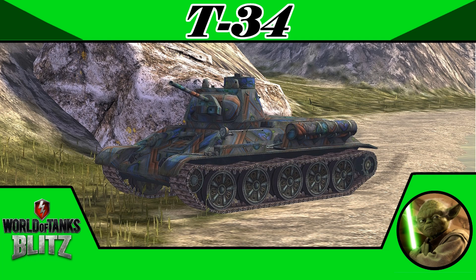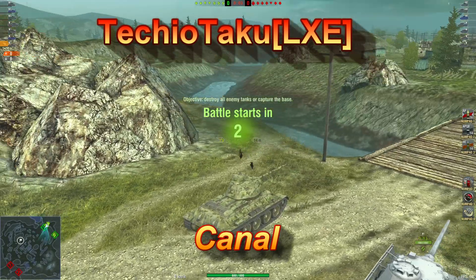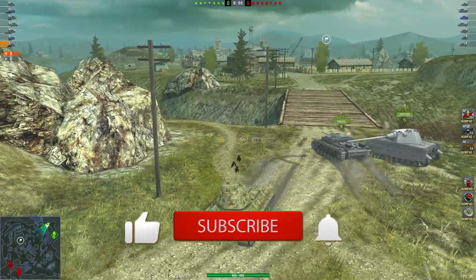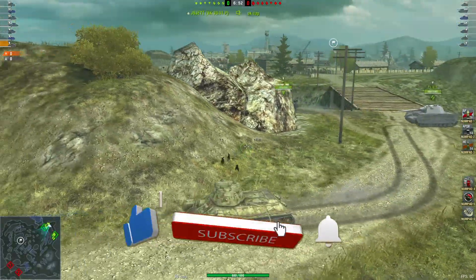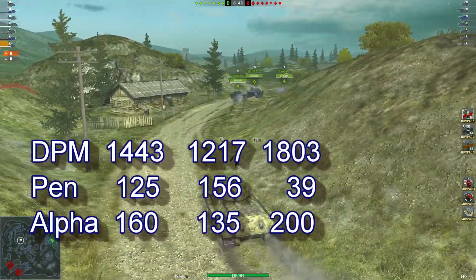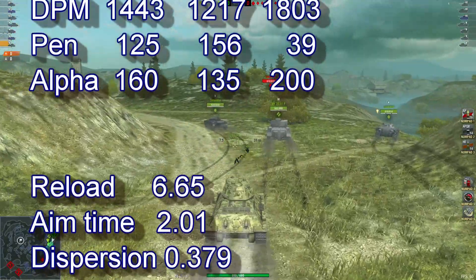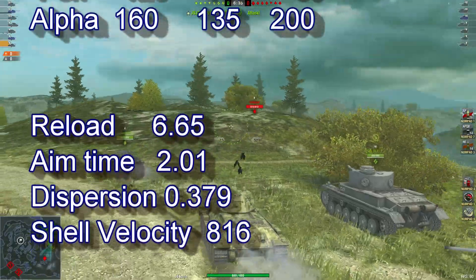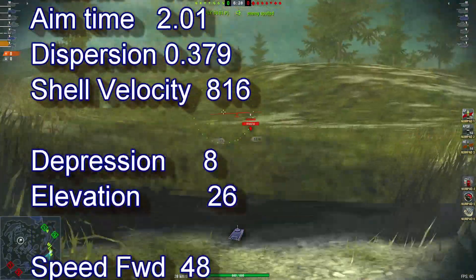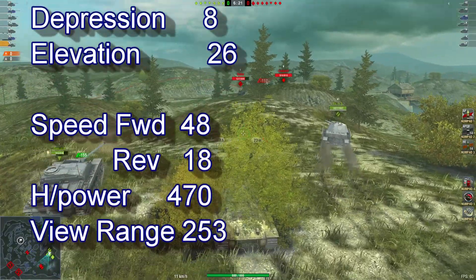The T-34, the T-5 medium tank — today we look at our first replay from Techo Taku of the LXC clan on Canal. Thank you for your replay, and sorry if I pronounced the name wrong. Stats: 1443 DPM, 125 pen, 160 alpha, reload of 6.65, aim time of 2.01, dispersion 0.379, shell velocity 816, depression 8, elevation 26, speed forward 48, reverse 18, view range 253.